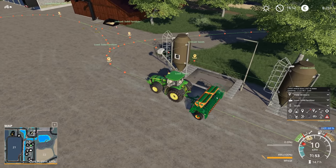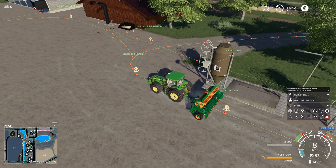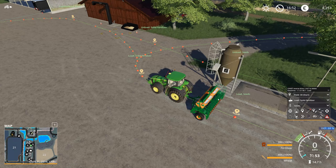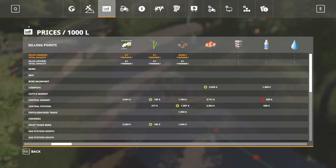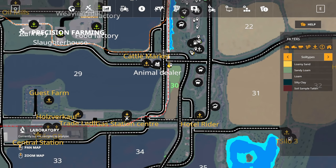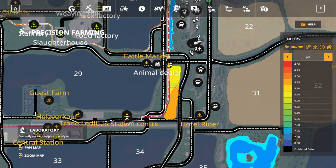By now the samples should be analyzed. We can see the soil types — at the moment we only have sandy loam and loam. However, that also means the pH level isn't optimal, and that is actually something we can change by liming the field. So that's going to be the next thing I'm doing.